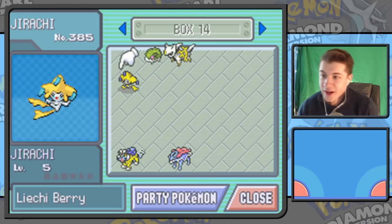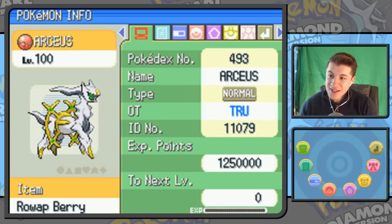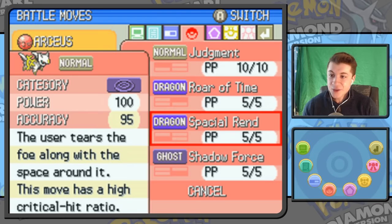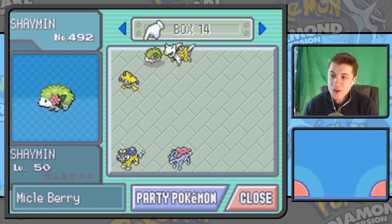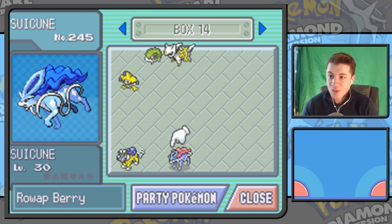We have a Jirachi, level 5 with a Lychee Berry — from GameStop, I remember this. We have Arceus, the Toys R Us Arceus. I think if you brought it over to HeartGold and SoulSilver, it would unlock an event where you'd go to the Sinjoh Ruins and get a special level 1 Legendary Pokémon. It knows Judgment, Roar of Time, Spacial Rend, and Shadow Force — all the exclusive moves of those Legendary Pokémon. And we had a Shaymin over here; I think that one lets you get the Gracidea Flower in Pokémon Platinum.